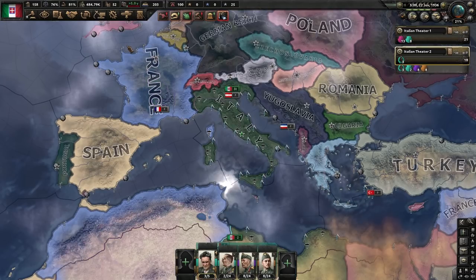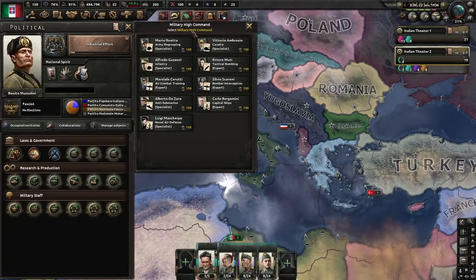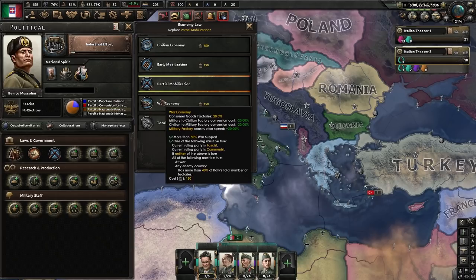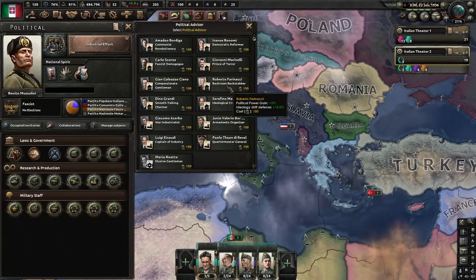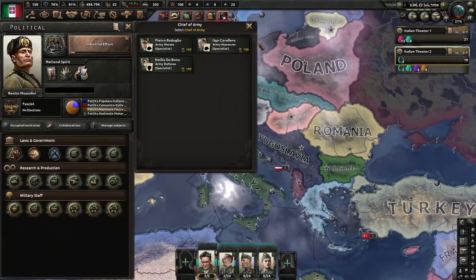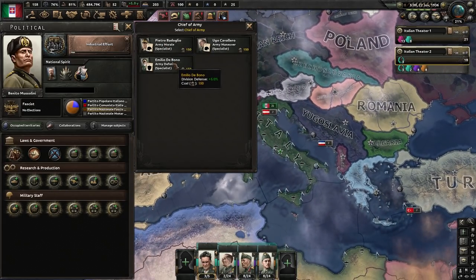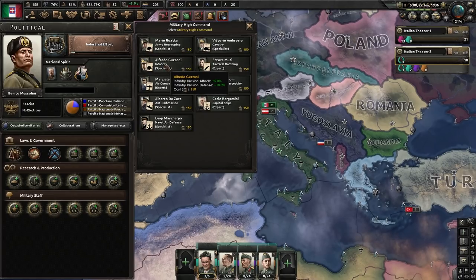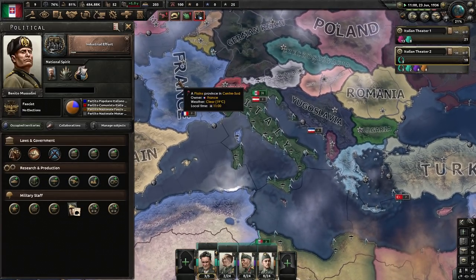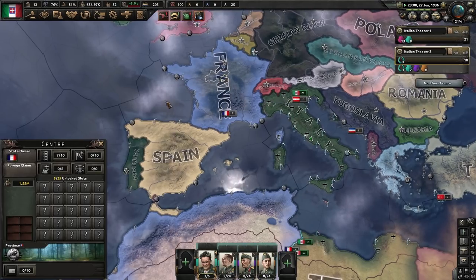With your first 150 political power, go to your military high command and get an Infantry Leader Expert. Most people recommend War Economy or a political advisor or backstabber, but since you'll be at war very quickly this is your best bet. With your next 150 political power, get the next advisor, but always try to keep at least 50 political power in reserve so you can continuously justify on other countries while at war.